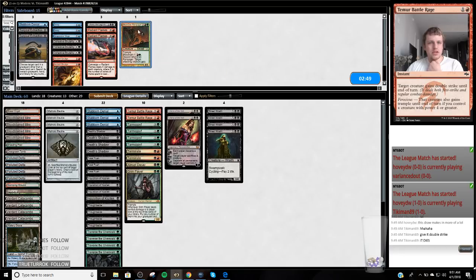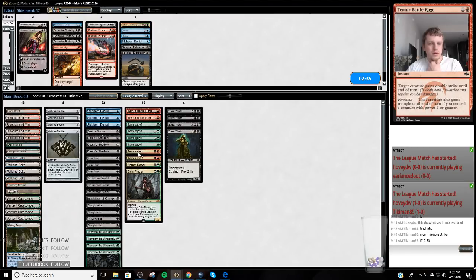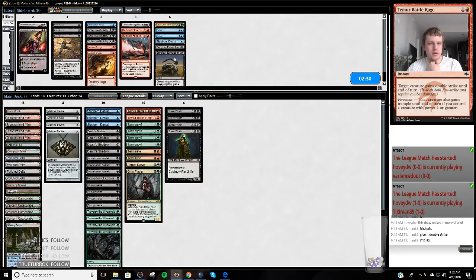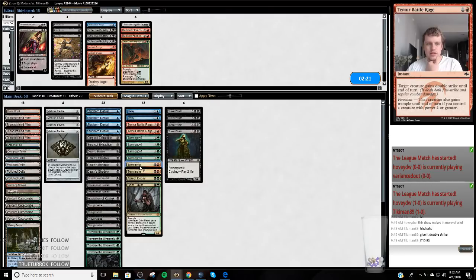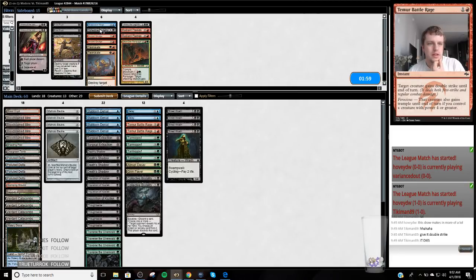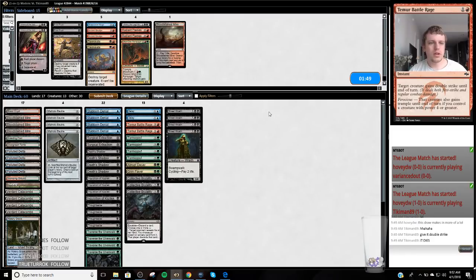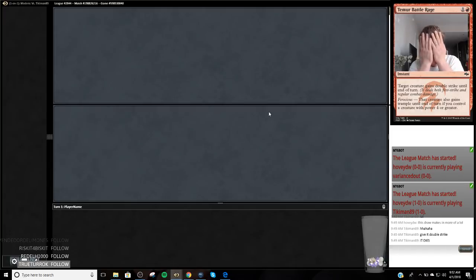So in this matchup we do want the Rampager. I want my Delays, I want Stubs, and I want Extractions. Liliana of the Veil is kind of slow. Decay is good — Fatal Pushes aren't very good on the play. The Terminates are probably not very good either. We'll just try to use the Counterspells to our advantage. I'll bring in all three Brutalities and cut one land — take the Bloodstained Mire. If we can hit a Titan and extract it, that'll be good.